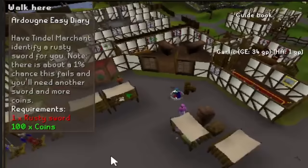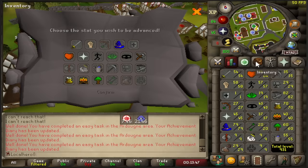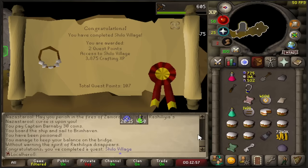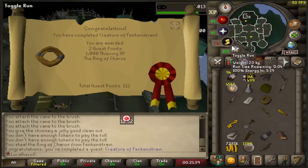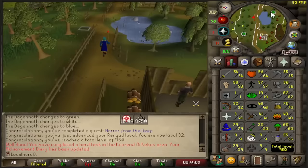Wait, did it fail? There's almost a chance it failed. Yep, it did fail. Usually I get a rune axe from the tree spirit by using fairy rings to get there, but I'm a pure so I can't do that. So I'm now learning I have to talk to this guy.